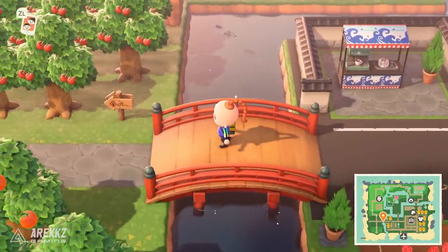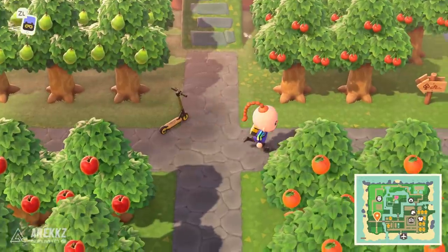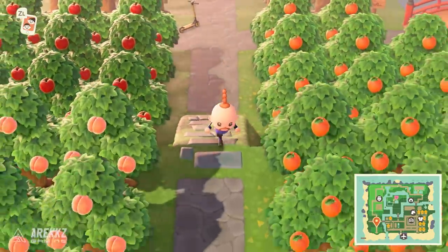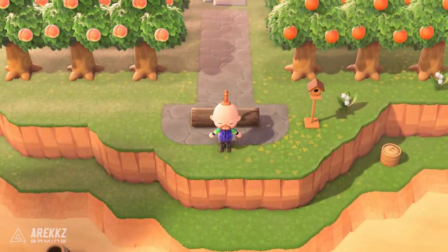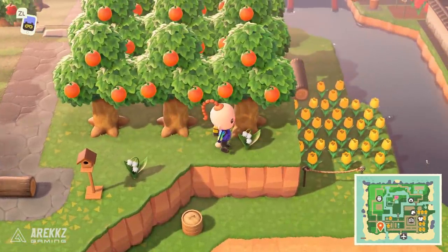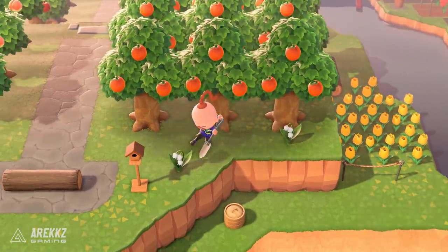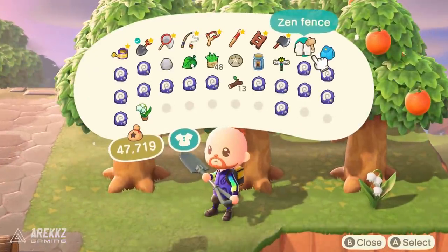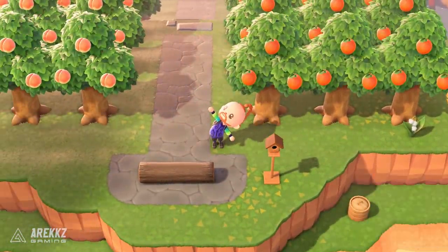This is where we have all the fruit trees. I've put them on different elevations — you can see the cherry trees, the orange trees, the pears and the apples. Then you can go up the slope and we've got some more oranges and some peaches. There's a little place where you can sit down and look out at the sea. Interestingly, these flowers have been popping up all over my village and I wasn't sure what they were — I didn't want to pick them in case they were special. Turns out they're Lily of the Valley.